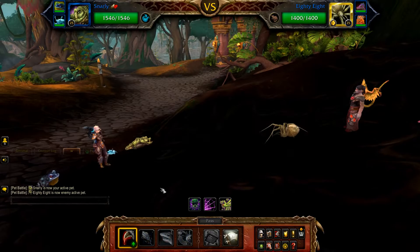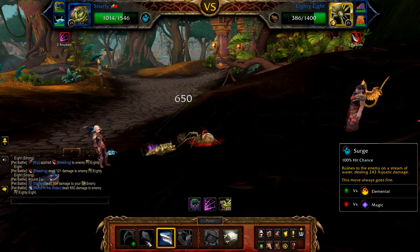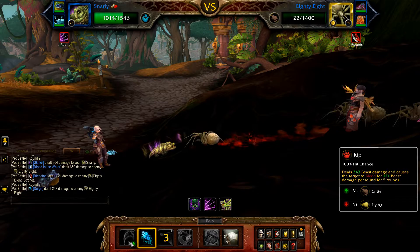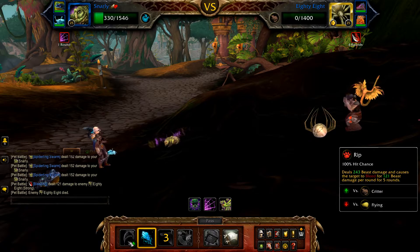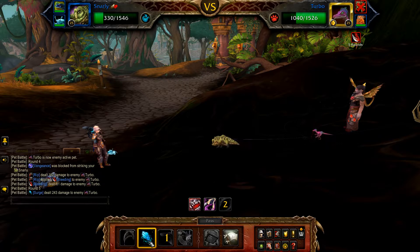Start with Rip, followed by Blood in the Water, and then Surge. This should finish off 88 and Turbo enters. Cast Rip and then Surge until defeated — should be 2.